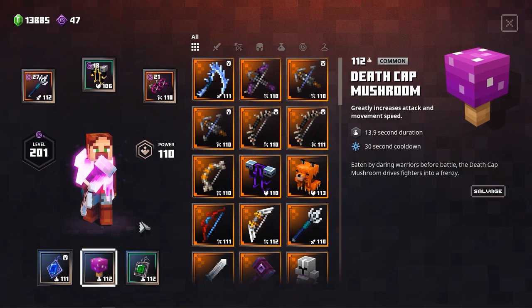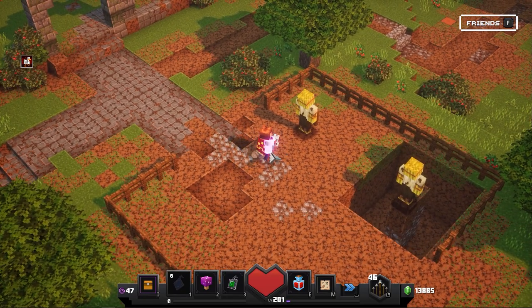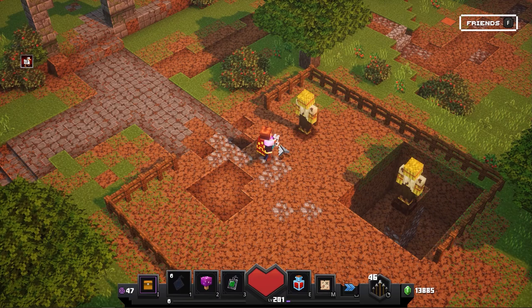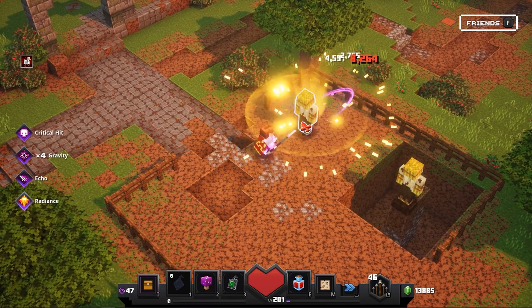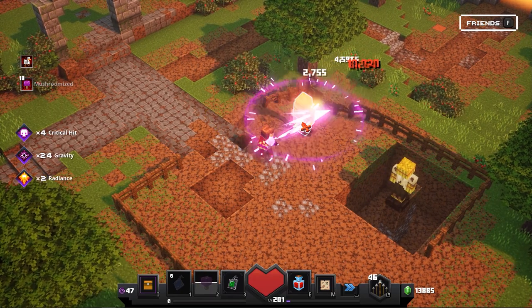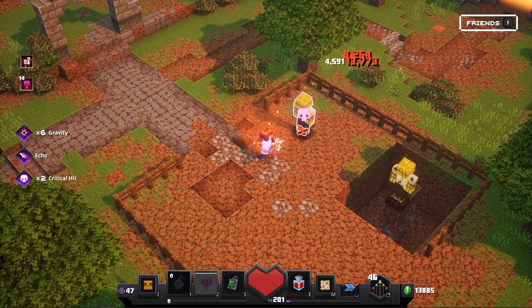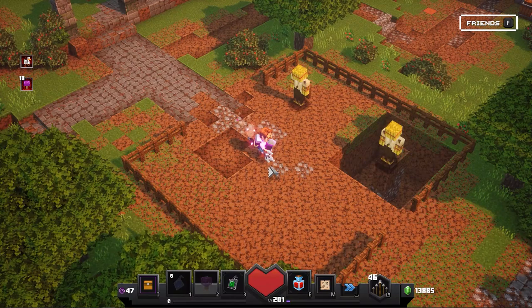Second, we have the Death Cap Mushroom, which is very interesting when fighting against big packs of mobs or dealing with bosses. The boss fights can be very difficult if you're lacking damage, but the Death Cap Mushroom provides all that. The duration is almost 14 seconds on this power level 112 Death Cap Mushroom and the cooldown is about 30 seconds. But if you have armor with cooldown reduction, you can actually use it a lot more often. Look at this — this is my regular attack speed with the Death Cap Mushroom, but when you activate it, you can just burst and deal so much damage. The Radiance and Gravity will proc a lot faster, as will my critical hit.